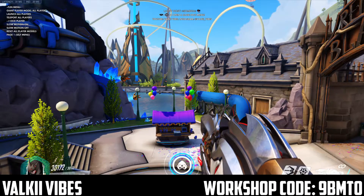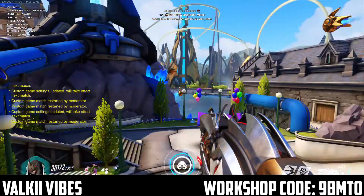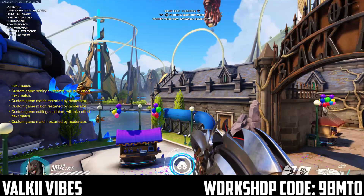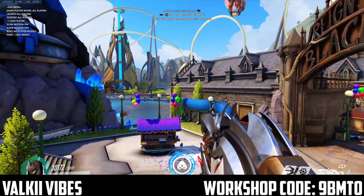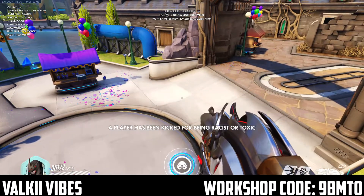If somebody's toxic and you want to kick them out of the game and you're too lazy to do it in the menu, you can do it on the host menu. Basically you have to face that player to kick them, otherwise you might kick someone else by accident. So if there's a guy here standing being toxic, I can face him, press 'Kick Player,' and it says a player has been kicked for being toxic or racist.